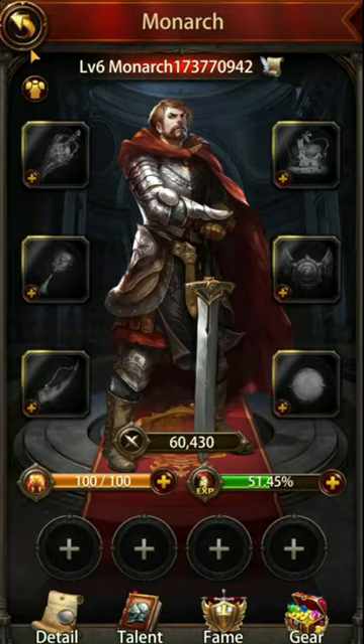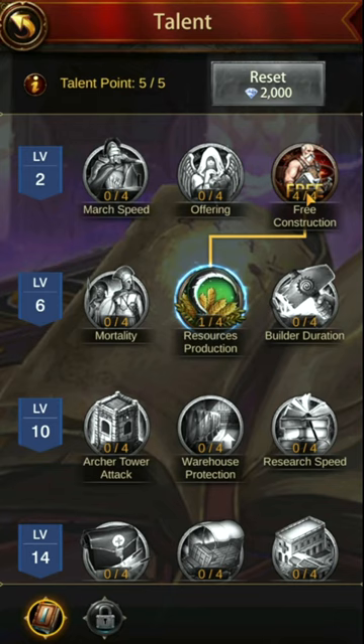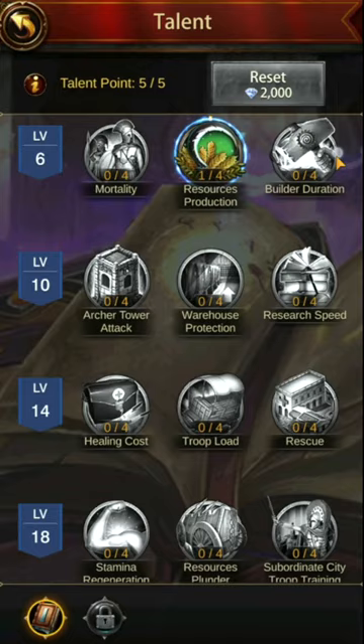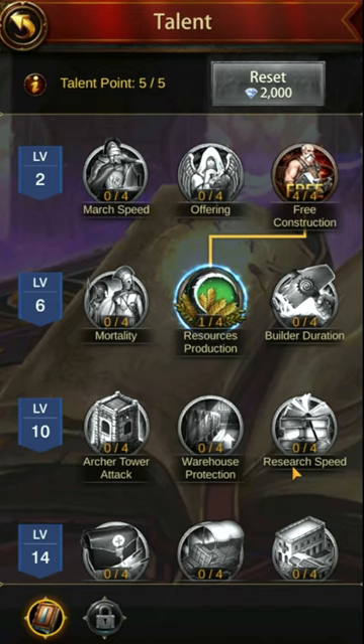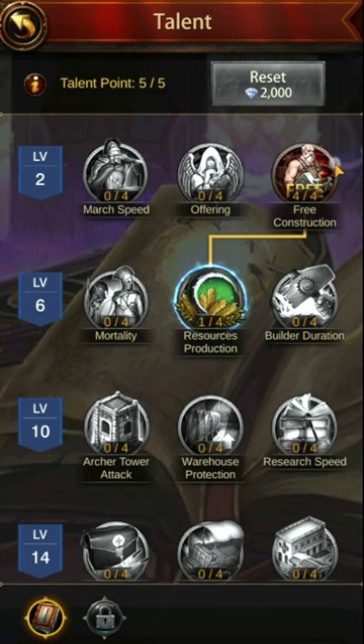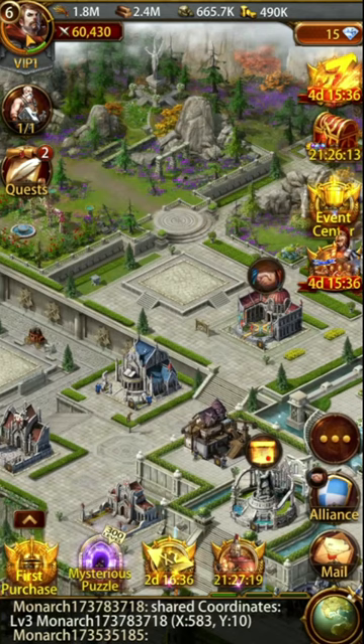Talents are also important. You want to get free construction very early on, perhaps build duration, research speed, and maybe troop load or rescue — it depends on what you're going to do. You can reset them at some point; you might want to reset to get the offering boost. Build duration is good. Mortality can be good if you're attacking boss monsters. But it's really up to you.